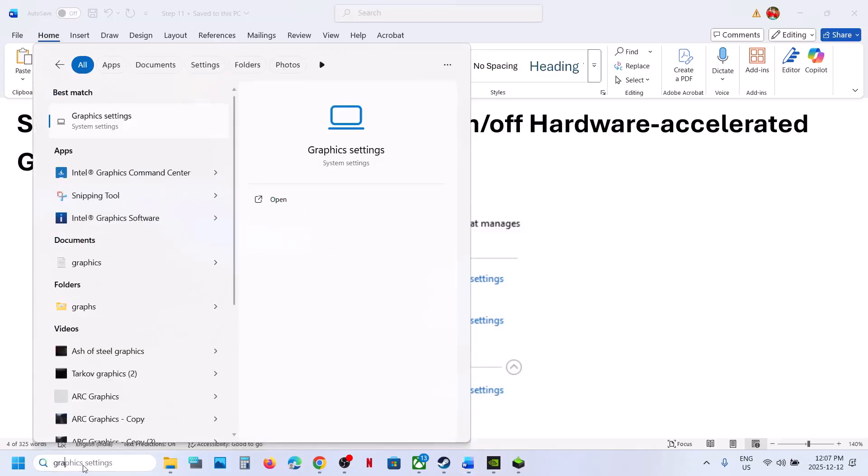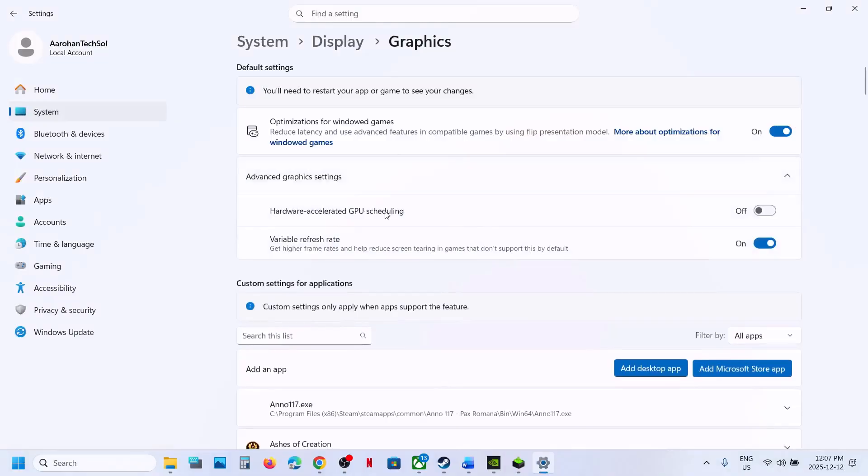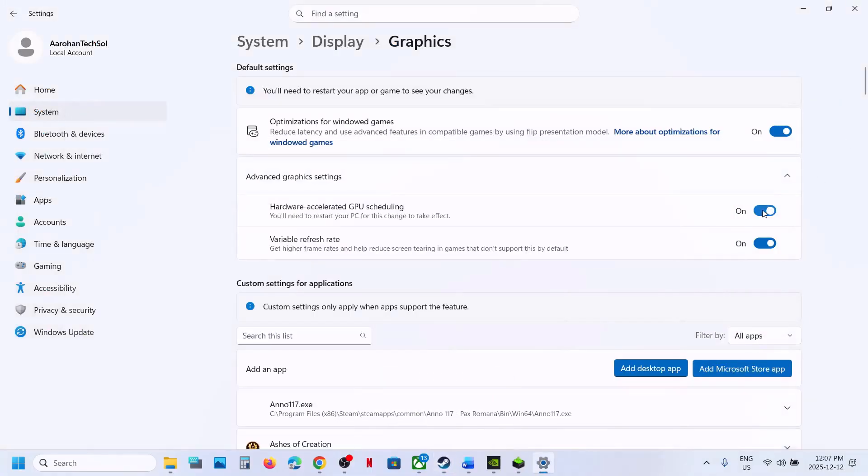Still not working? Type Graphics Settings in the Windows search box, click on Graphics Settings, and click on Advanced Graphics Settings. Check the Hardware Accelerated GPU Scheduling option — if it is off, turn it on and relaunch the game. If it is already on, turn it off, relaunch the game, and check.